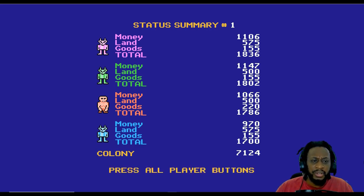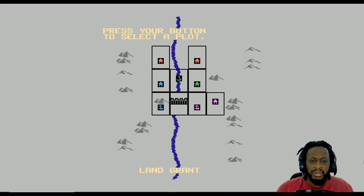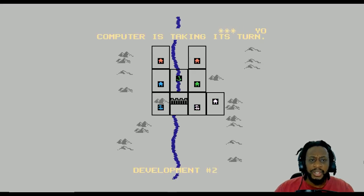I'm the orange one and it seems like I'm in second place — no, third place. Press all player buttons. I just pressed A. Press to select your plot. Okay, I want to be here. Why am I picking for the other people though? Land grant. Computer is taking its turn — for what? So they're developing something. Mining. Mules have deteriorated from heavy use and cost $50 each to repair. The total cost is $50.